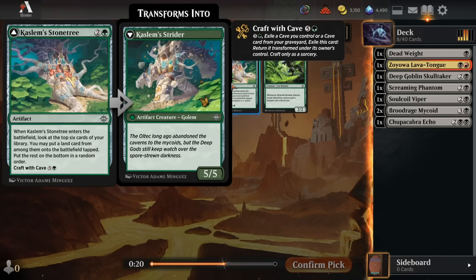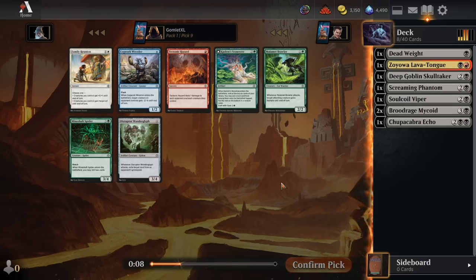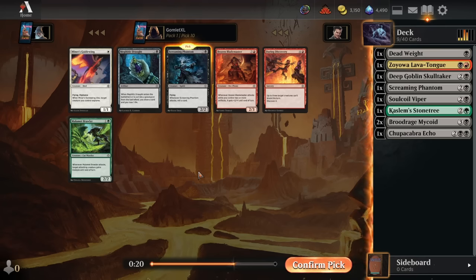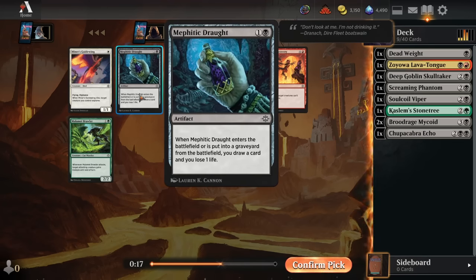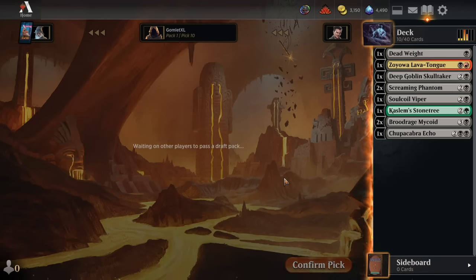Pick 9 looks like a bunch of poop. We've got some decent green cards that would pair well with black — being a slower, grindier deck, using something like Stone Tree to ramp up or Mineshaft Spider to mill ourselves more, filling the graveyard for all our Descend cards as well as our Reanimator spells. I'm a little clumped at 4 mana with the double Mycoid already. I'll take the Storm Tree — if we mill a cave at any point, we can craft by exiling it from the grave to spit this into a 5-5.